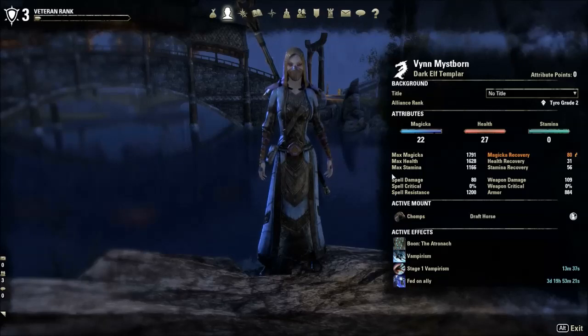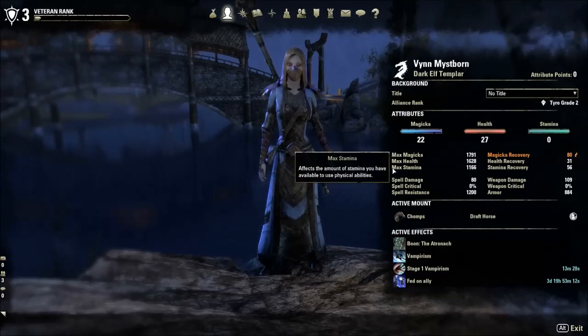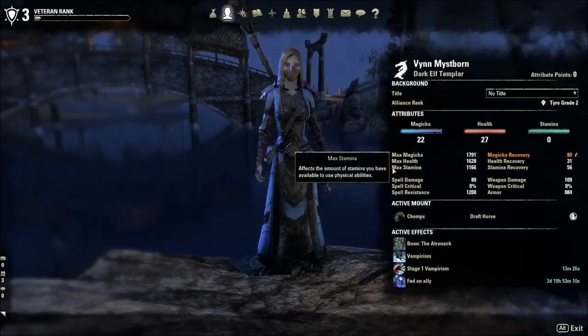For this first episode, I'd like to take a look at that basic question. For each ability, we're going to take either your spell damage or your weapon damage and use that to determine the overall damage the ability does. The second factor I'm going to call the stat factor, and for each ability, either your maximum magicka or your maximum stamina is going to be used to determine how much damage you do with that ability overall.